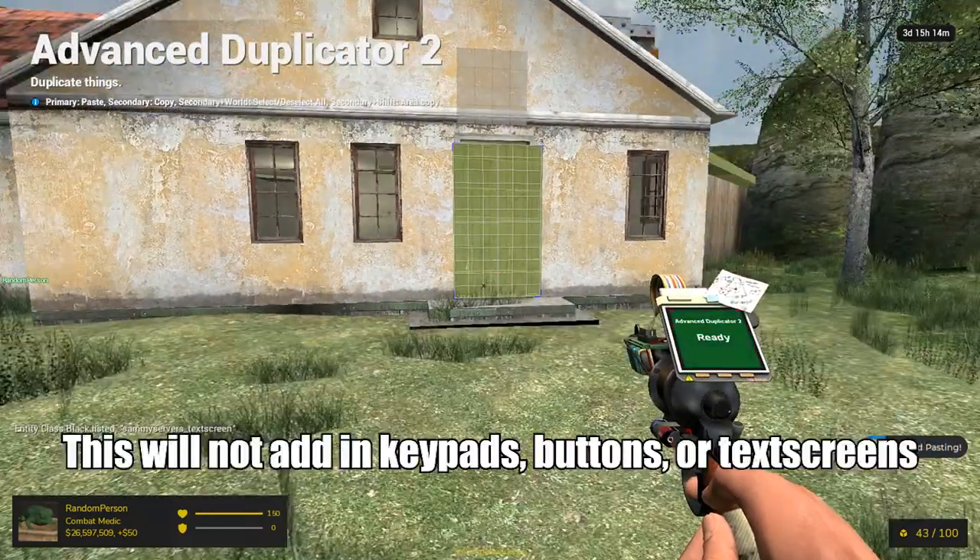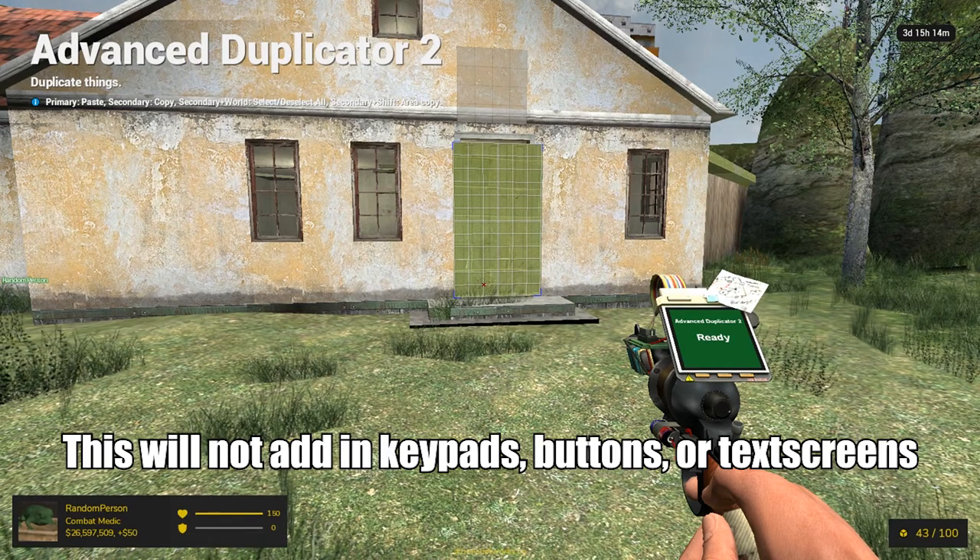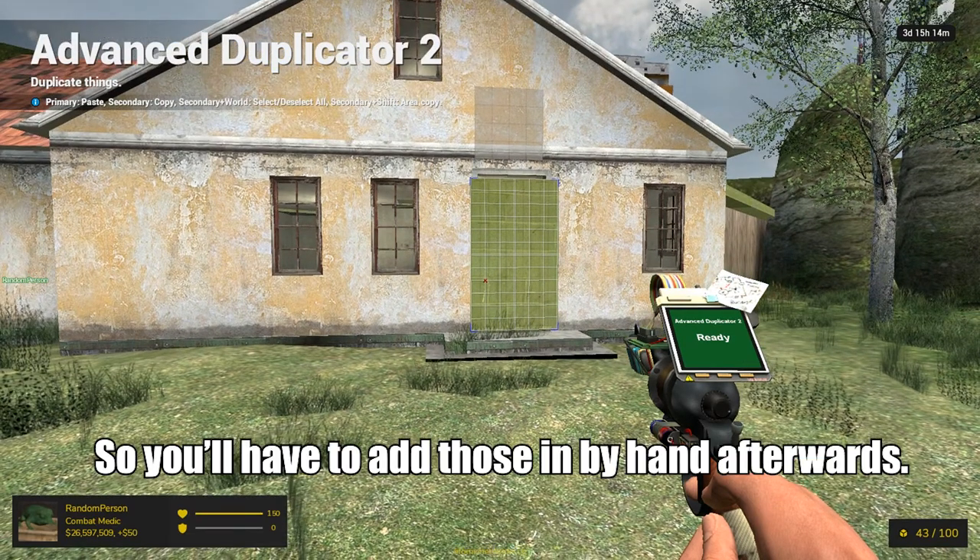It'll paste, but this will not include keypads, buttons, or text screens, so you'll have to add those in by hand afterwards.